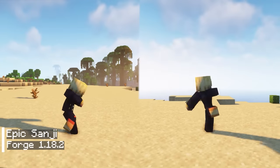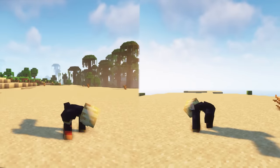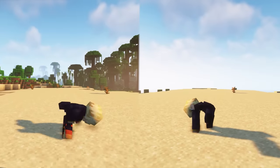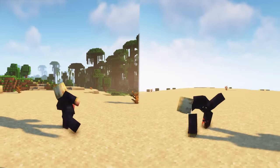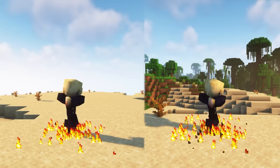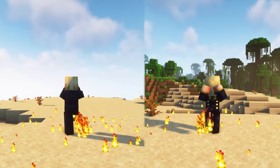The second mod is Epic Sanji, which is an upgrade from the Epic Fight mod. This means that it uses the same operating mechanism as the Epic Fight mod, but with an added weapon that allows you to fight like Sanji from One Piece. Since Sanji only uses his hands for cooking, in this mod you can use your feet to fight just like Sanji.